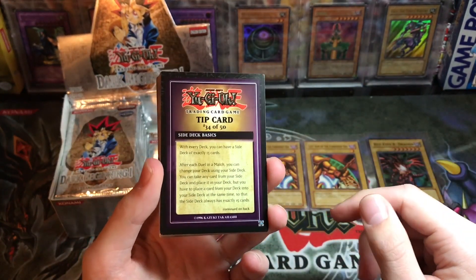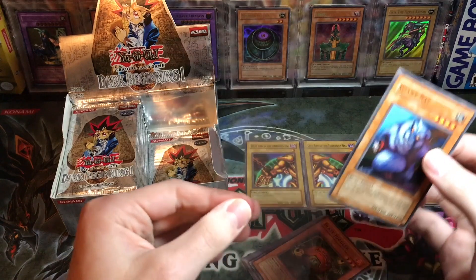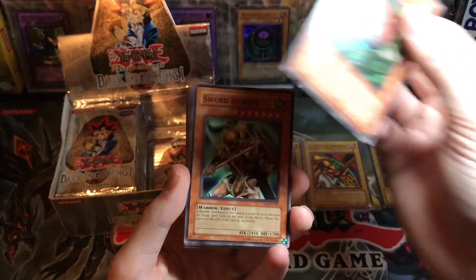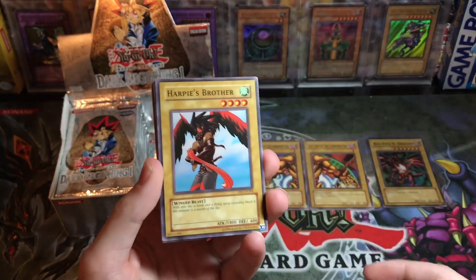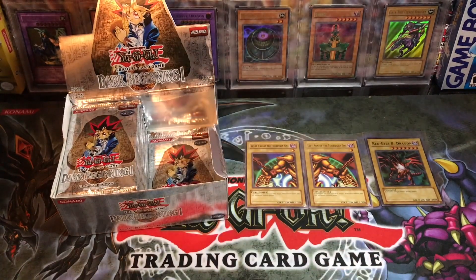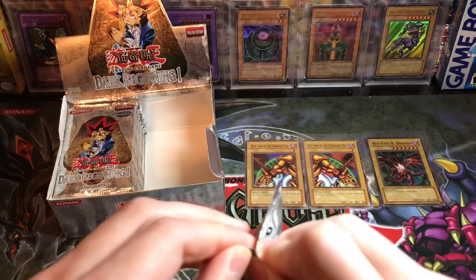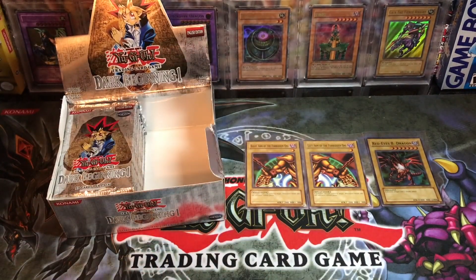Side deck basics tip card — Giant Rat! Let's sleeve up our rare. Now we're hoping to pull that Exodia piece out of these commons. Blast Juggler, Sword Hunter, Skill Servant — first one of those — Hittatsumi, Giant Harpy's Brother, Numinous Healer, Dragon Capture Jar, Grave Robber. Master of Brutality, Stop Defense, and Yumi Ruka. These packs open kind of oddly. 2004 — yeah, this set came out in 2004, the first reprint set in Yu-Gi-Oh history, pretty awesome.